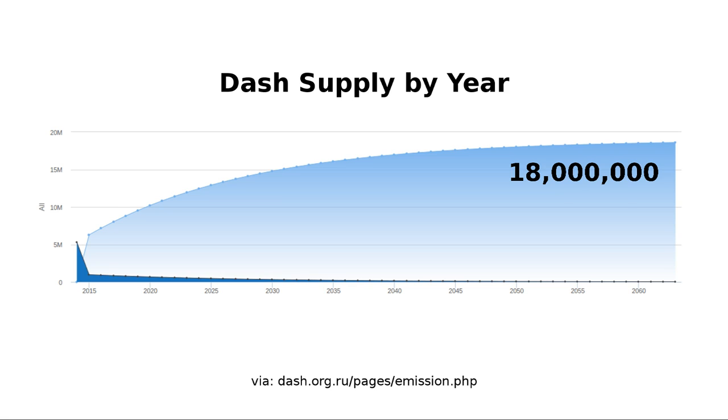So all that is to say that if Dash's X11 miners are not usurped by some unforeseen totally superior coin, and if each month's treasury is fully paid out, there will be 18 million or less Dash in existence. And you can take that to the bank — except you are your own bank, so you can just take it to yourself.